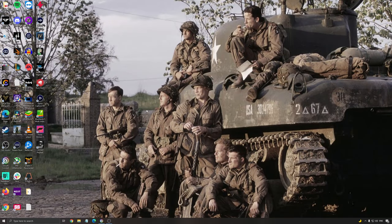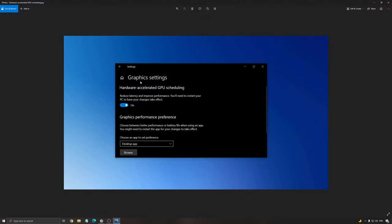Another thing that I recommend is Hardware Accelerated GPU Scheduling. Write 'graphic settings' in your search. If you have a video card NVIDIA 1000 series or more recent, you will have this option. Just check it and restart your computer to make sure it's applied. You can expect a nice 3% to 5% boost in your FPS because it helps a lot with bottleneck.